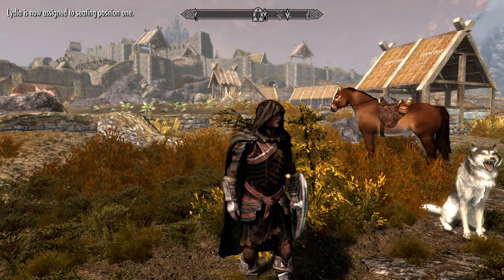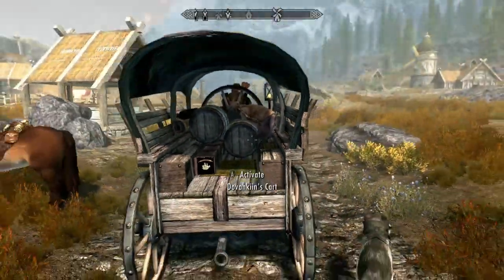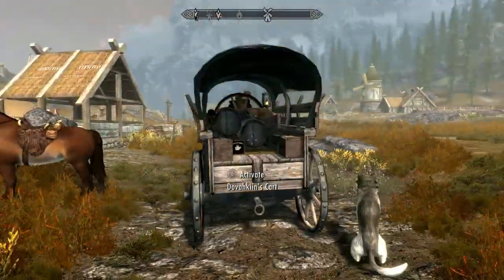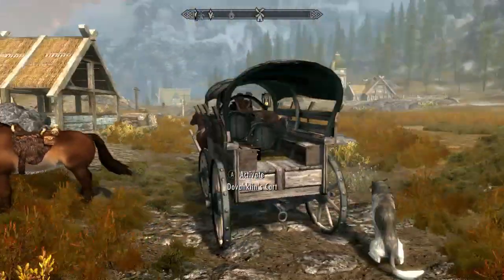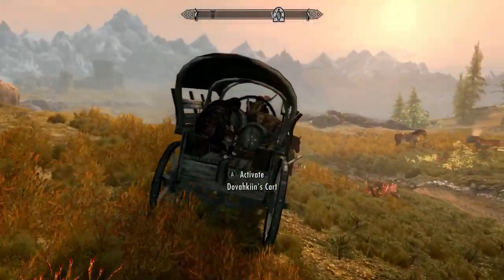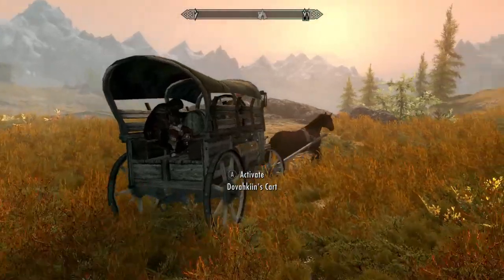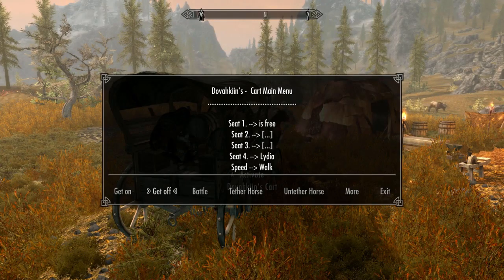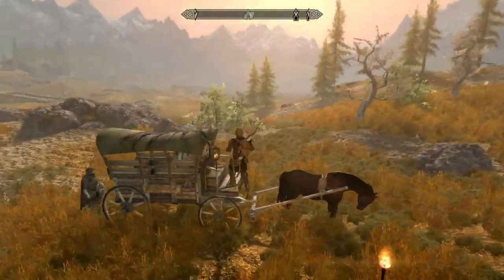However, any followers that are in positions one or two will not be seen inside the wagon, for the simple reason that those seats are in the very front where all the cargo is stored. While your followers are indeed sitting back there, they are underneath all that cargo, so you can't see them. If you have only one or two followers and want to see them in the back, be sure to assign them to positions four and five. If your follower is currently riding a horse, this feature will override that, and your follower will always ride in the wagon, leaving their horse behind. If at any time you want your follower to go on foot again or continue riding their horse, just use the power on them again and they will be unassigned from the wagon seat.